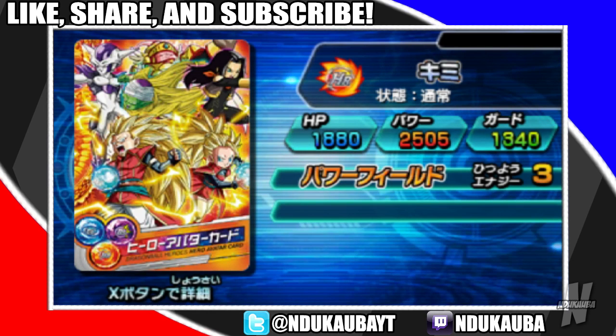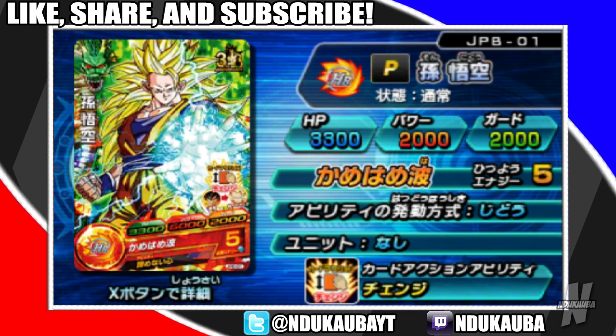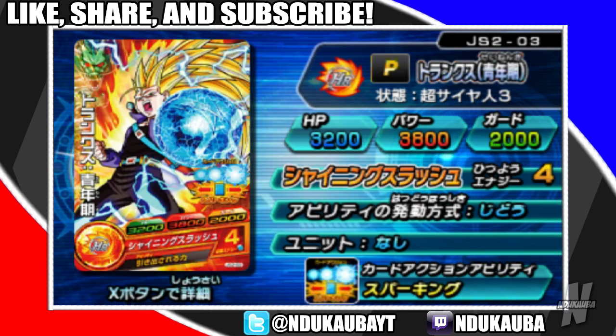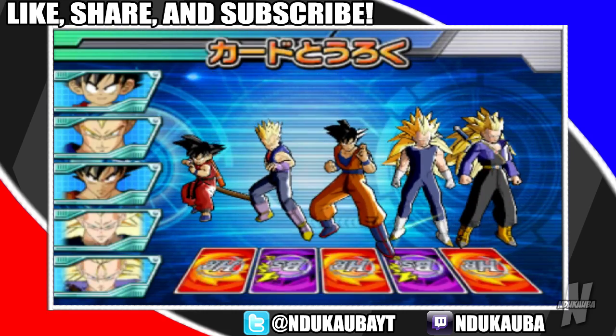Where are the new cards? Okay, first things first I want to get all the new cards. We have a new Vegeta GT card, so I want that. We have Goku Super Saiyan 3. Let me see where the other ones are because I know there's two other cards I really want to use. Yes, we got Vegeta Super Saiyan 3 and Future Trunks Super Saiyan 3. Looking nice!